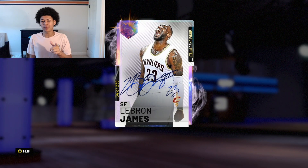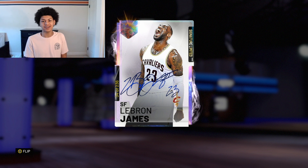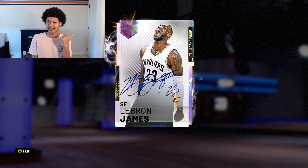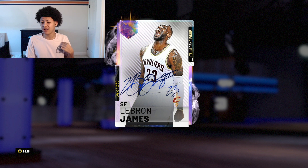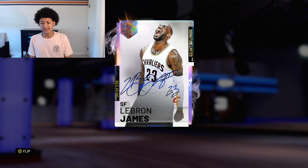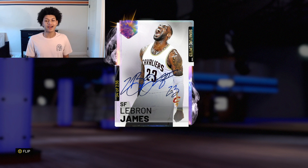This Opal LeBron James has 99 everything. Last year in NBA 2K18, they gave us the crazy 99 overall pink diamond LeBron James who had 99 everything, but that was around July 31st. We're getting a 99 everything LeBron James in mid-June, which is pretty early. I believe this card represents when he came back down 3-1 against the Golden State Warriors, because those were the jerseys they were wearing during that series.